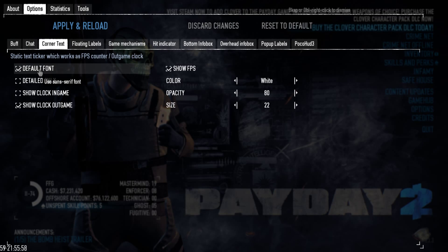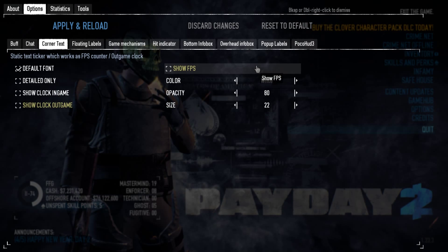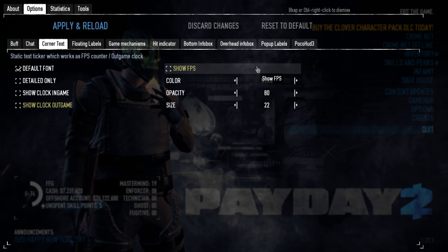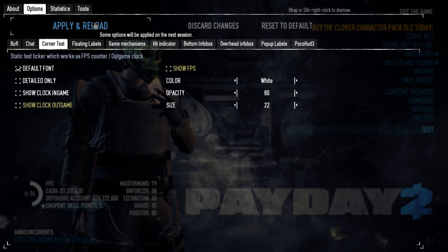Next I would go into the corner text options and disable most of these as well. They can be quite annoying to see at the bottom of your screen and really don't add anything but clutter. If you're on a lower spec machine, the FPS counter could be useful so that may be worth leaving on. You can click apply and reload to save your settings.